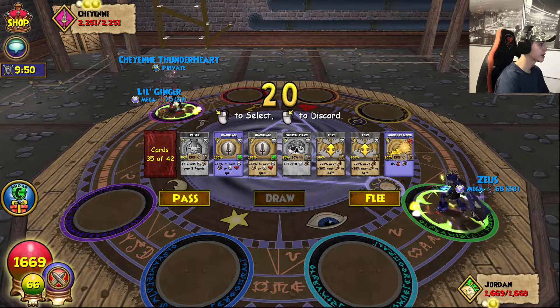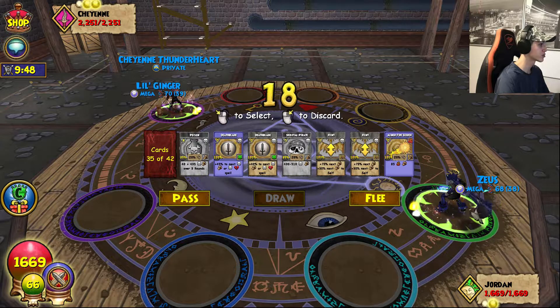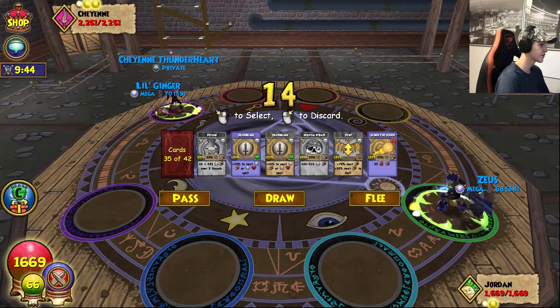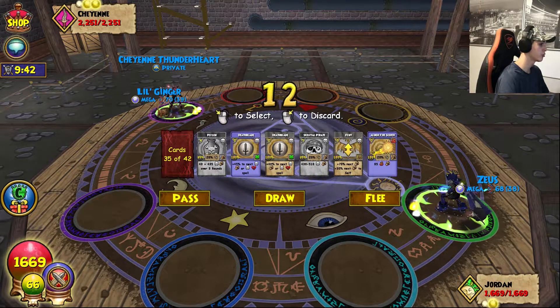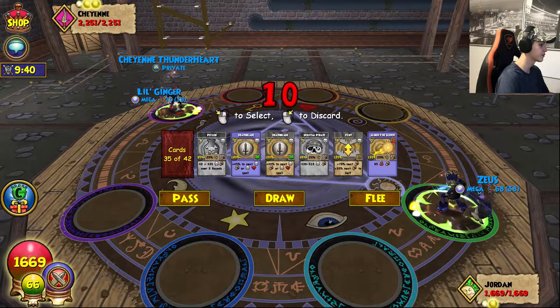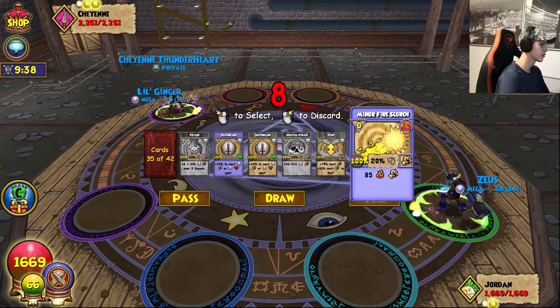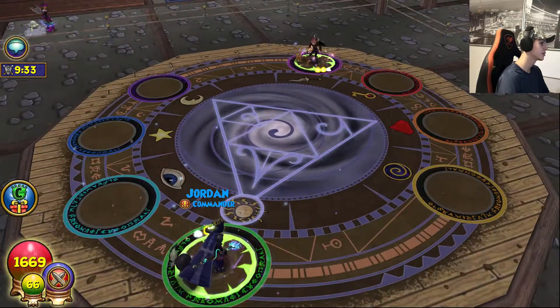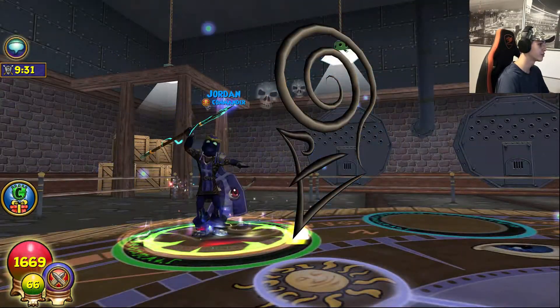Alright, so it looks like we're going against Cheyenne. She is a storm wizard with a mega pet. I think we're just going to go ahead and get rid of one of these feints. We're going to keep one up though because we are going first and feint is very, very powerful. We're going to probably go into the double-bladed poison into a banshee because that strategy really works out well for me.